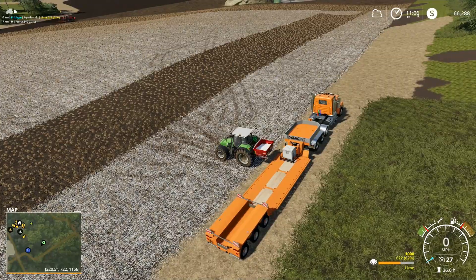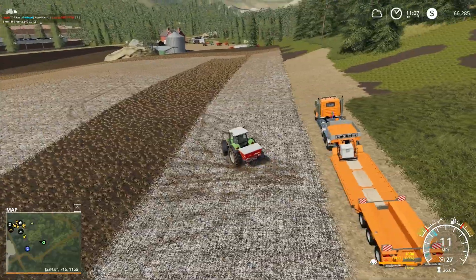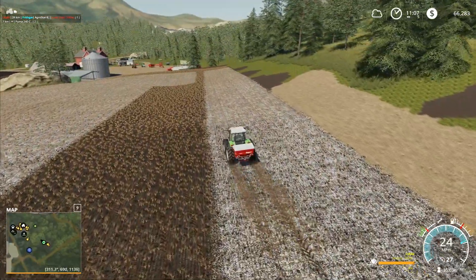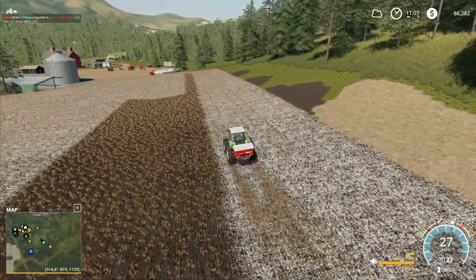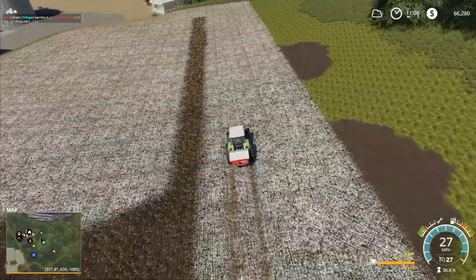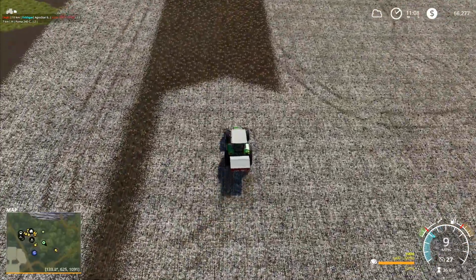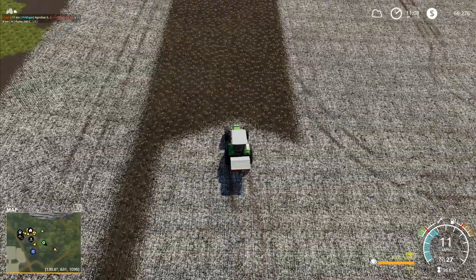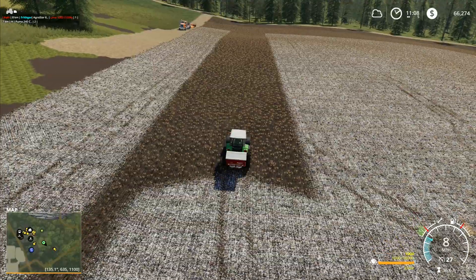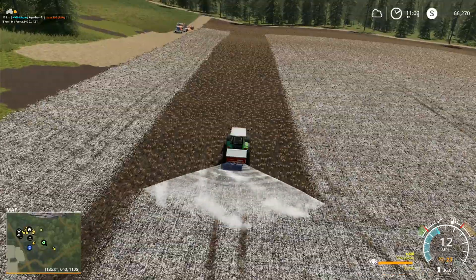We've done it with two and a bit pallets — it'll be almost three. We'll be partway through the final load out of the last pallet, and then we've got the two full ones up the top. We'll stick them over in the corner where we had them last time and leave them there for next time, so we've got material waiting ready for our next round of lime. That's every third harvest.